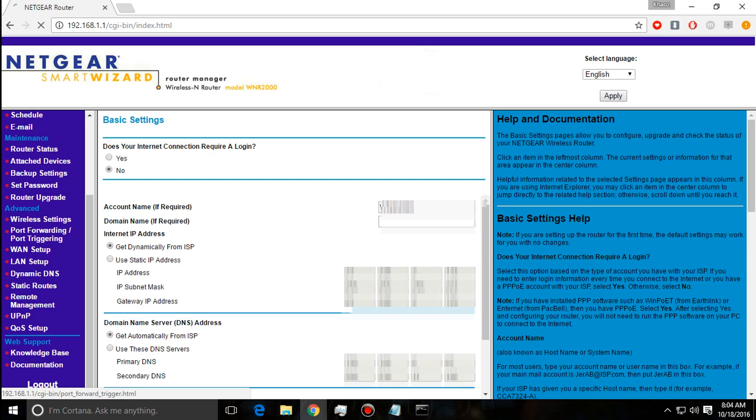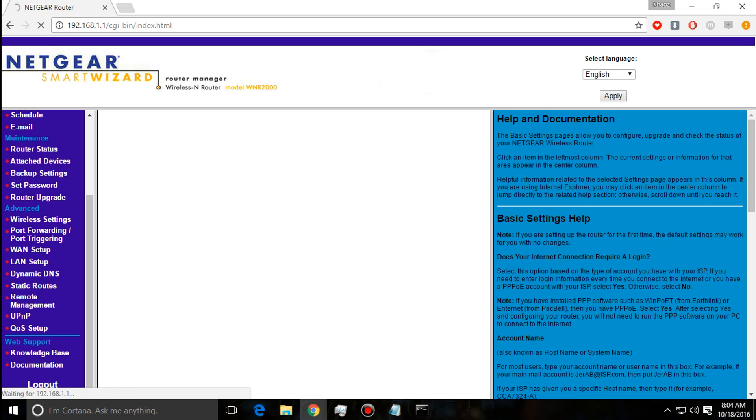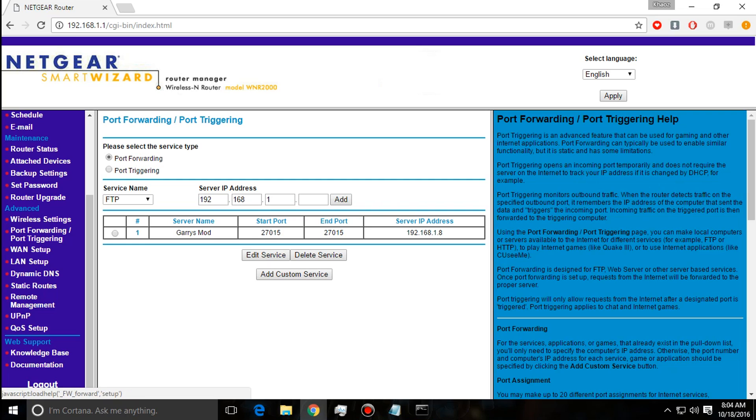We're going to go to port forwarding and port triggering — this is where we open the door. If your router has a password, you can usually find the default password online, or ask whoever manages the router. If they don't know the password, Google it — it's usually set to the default. Mine I changed myself, but anyways, let's get into it.